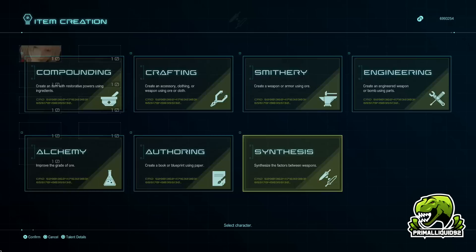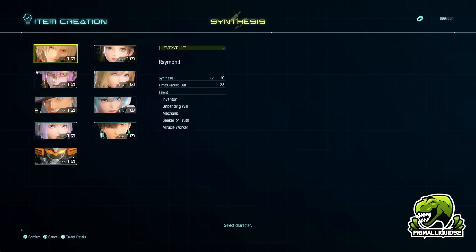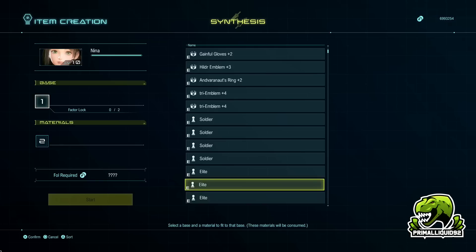All Synthesis does is it basically merges factors across equipment. As I mentioned, when you are using Synthesis, the only items you can synthesize are the ones that character can equip. For example, Nina cannot equip heavy armor, so if we choose her as the synthesizer, there is going to be no heavy armor available — just cloth armor and light armor, basically.